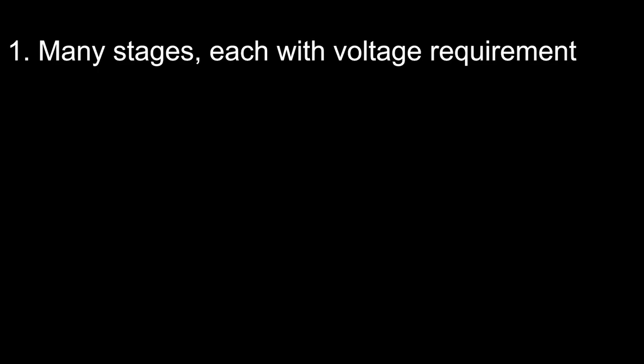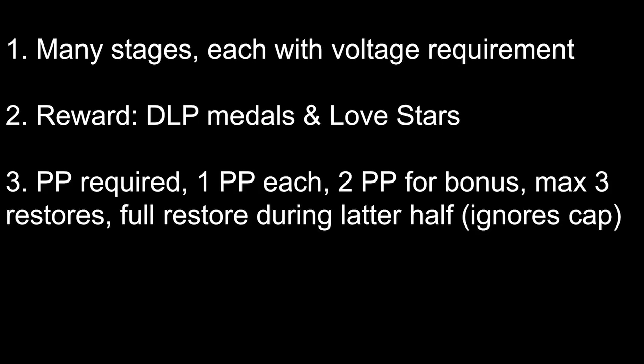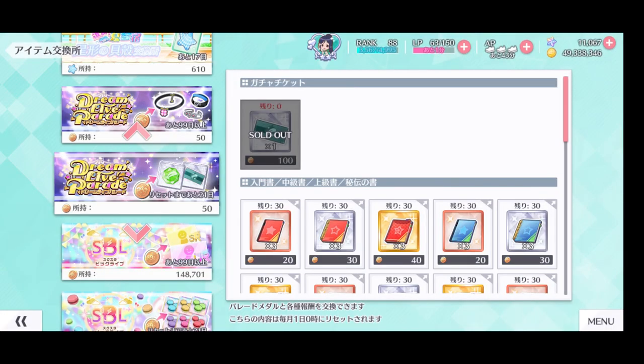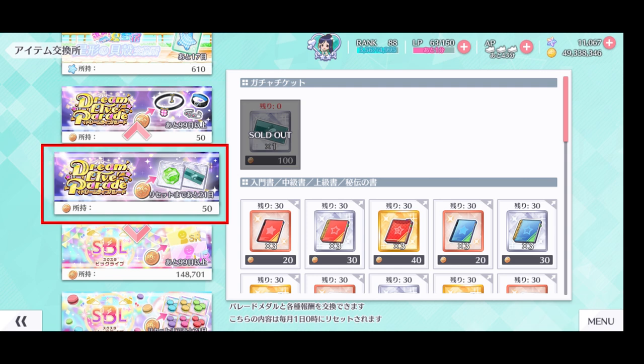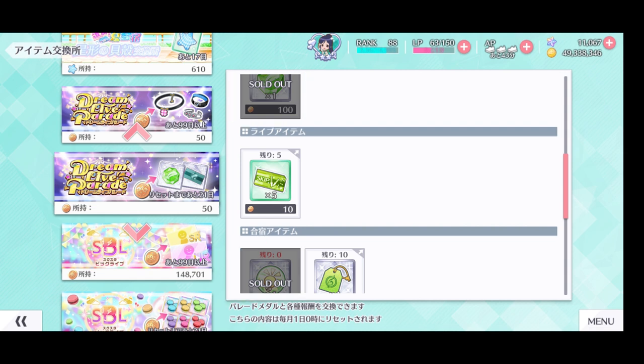Here's a summary of the mechanics: this event consists of stages with high voltage requirements; clearing stages rewards DLP medals and love stars; PP is required to use a member, with every member having 1 PP while some have 2; PP can be recovered 3 times at most using Performance Drink or 5 Love Stars; Full Restore can be used during the latter half and ignores the restoration cap; and any progress made is saved. Just like Super Big Life, there are 2 exchange shops for DLP. The first is the Renewable Sharp, which uses DLP medals. High priority items include 10 Scouting Tickets, School Idol Radiance, and Insight Pin. Rewards from this shop refresh every month, so prepare enough medals to trade for the important ones each month.